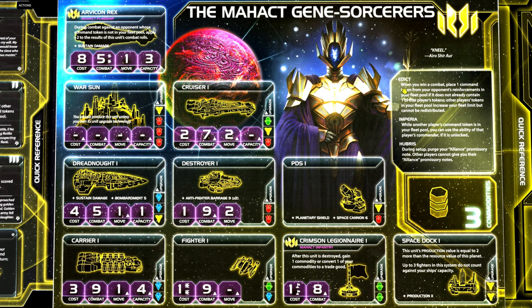The first one is called Edicts. When you win a combat, place one command token from your opponent's reinforcements in your fleet pool, if it does not already contain one of that player's tokens. Other player's tokens in your fleet pool increase your fleet limit, but cannot be redistributed.